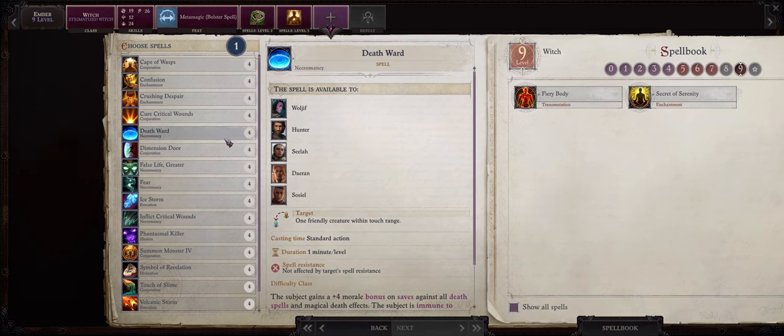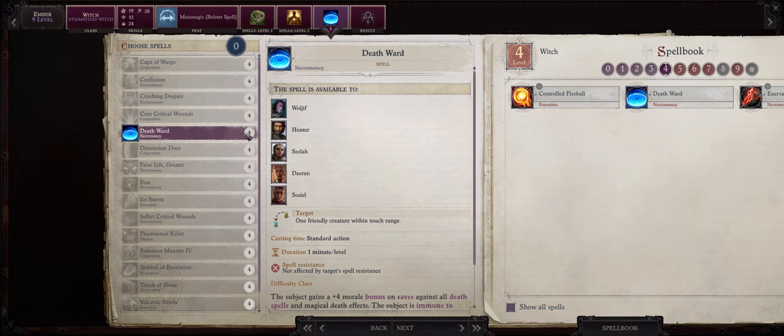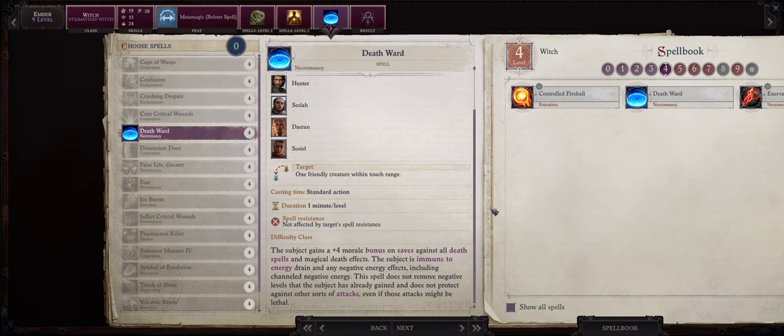For another level 4 spell my favorite is Death Ward. Death Ward is one of the best buffs in the game especially for a spontaneous caster who can cast it whenever they want without the need to prepare the spell. A lot of enemies in Wrath of the Righteous, mostly undead, love spamming negative levels on your party — sometimes from an area of effect spell and even without a save. With Death Ward you can actually become immune to that, so very useful.